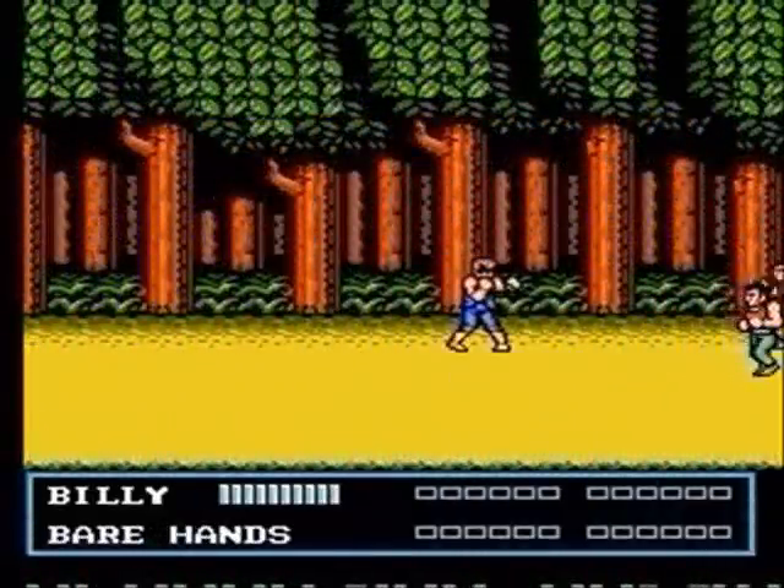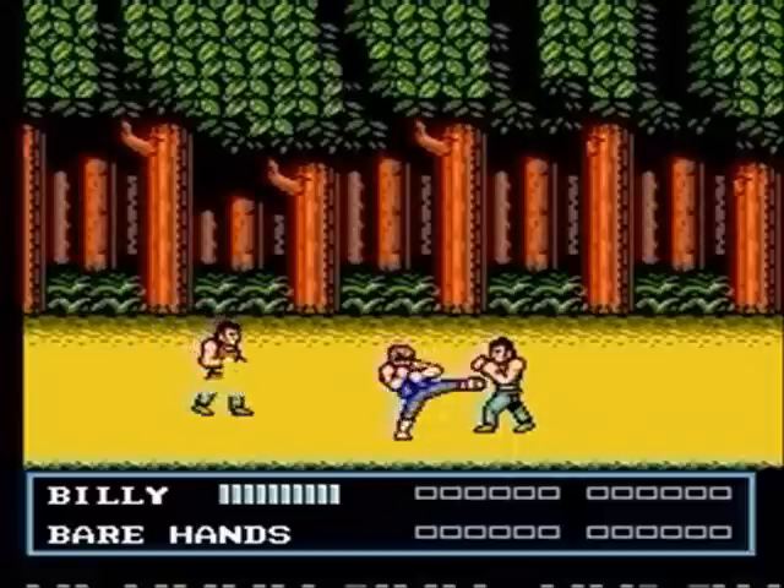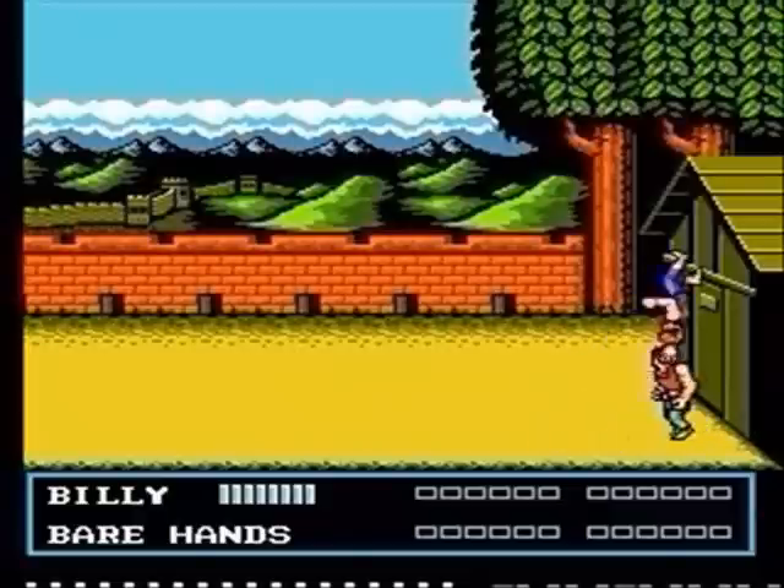The guys on level 2 with the red shirts take care of half of your work for ya — they just jump across the screen sliding. One on either side, you know what to do. And by the way, throw people off walls — it's great, I love it!